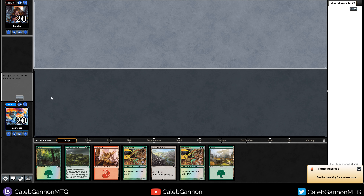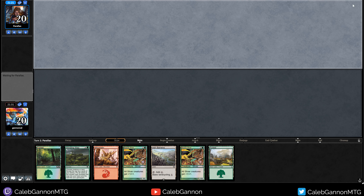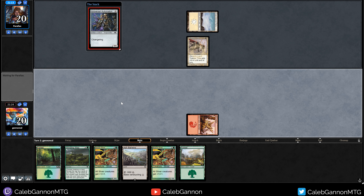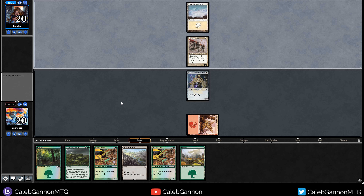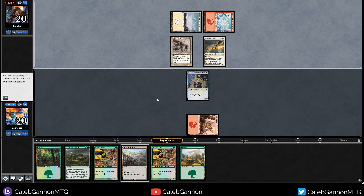I just realized my Haste Sliver doesn't make my pingers have haste — it only makes slivers have haste. That seems kind of pointless. Squadron Hawk shows up. They're willing to trade a hawk for the Automaton — that seems bad for them. As soon as I play Muscle Sliver, I can block. I was supposed to Ash Barrens — that might actually cost me, so no attacks.